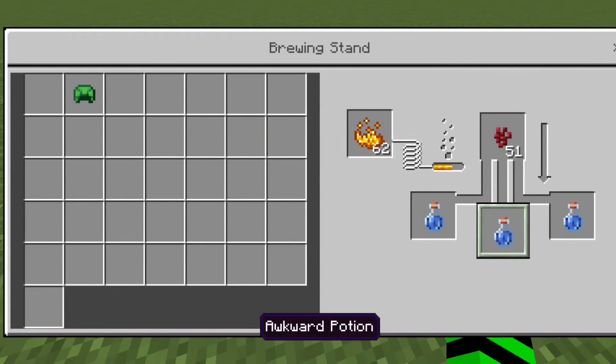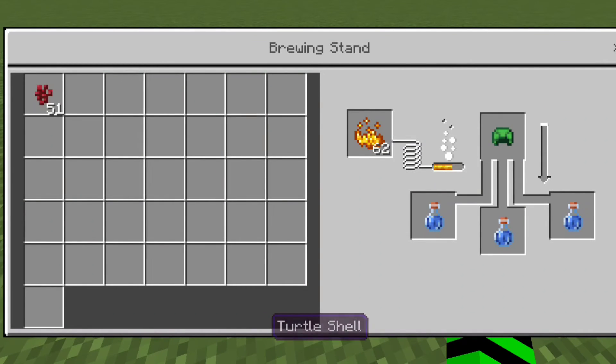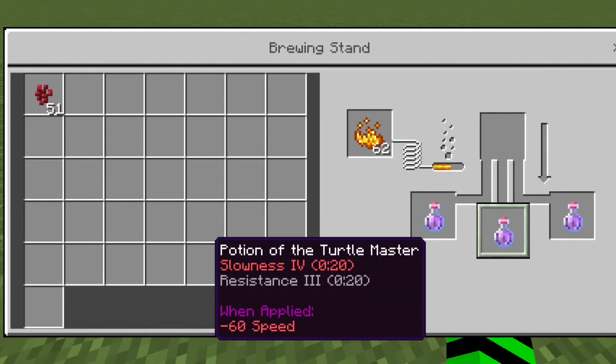Turtle master potion. Just start with an awkward potion using nether wart. Add a turtle helmet to the top, and you will be left with a potion of turtle master.